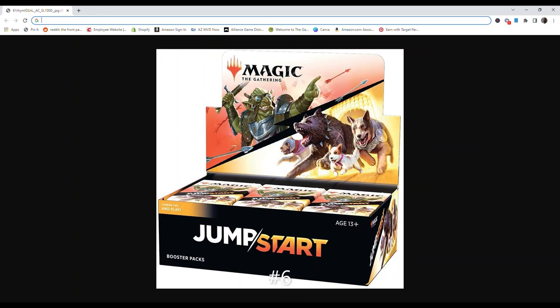Number 6 is the Magic the Gathering Jump Start Booster Packs. Grab 2 boosters, shuffle them together, and you're ready to go. Each Jump Start booster includes 20 cards.